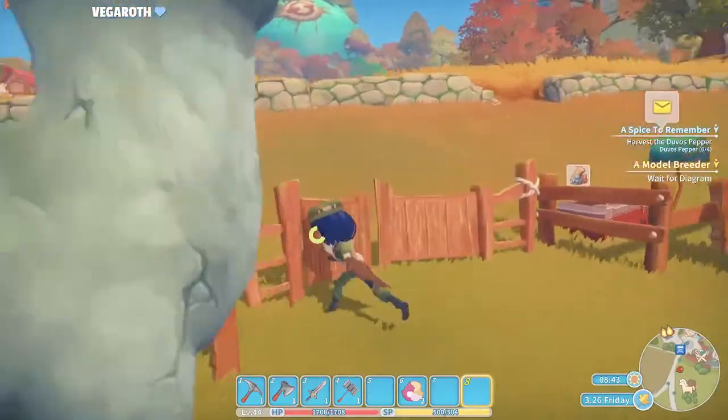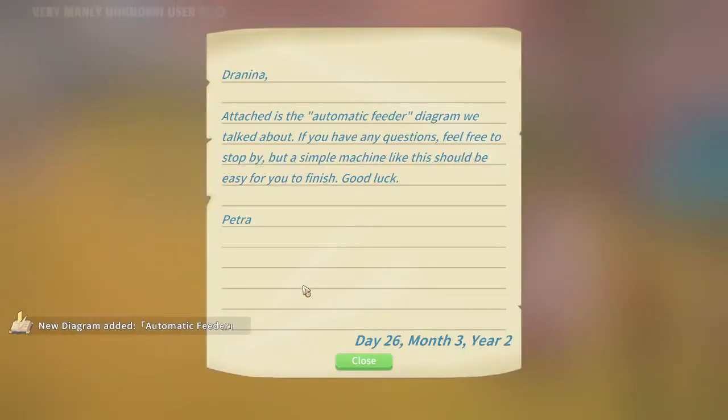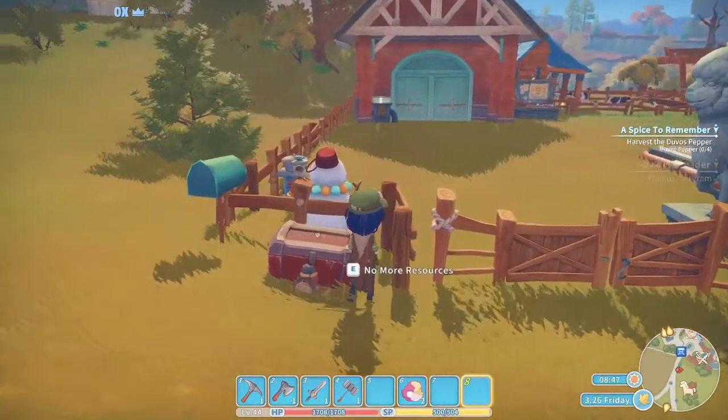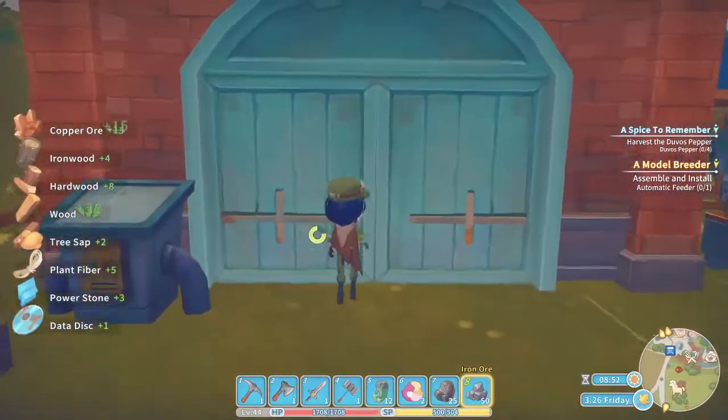We got a letter, which is probably the blueprint for the automated feeder diagram we talked about. If you have any questions, feel free to stop by — it's a simple machine, should be easy. I am definitely holding her to the promise that it should be a relatively easy job.